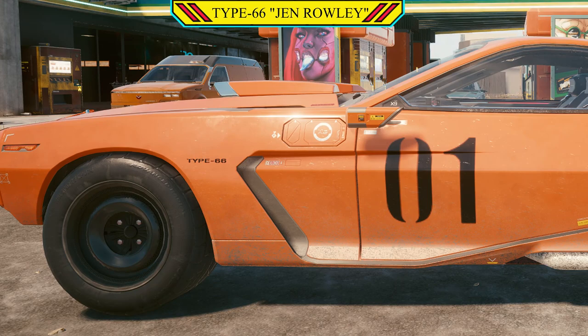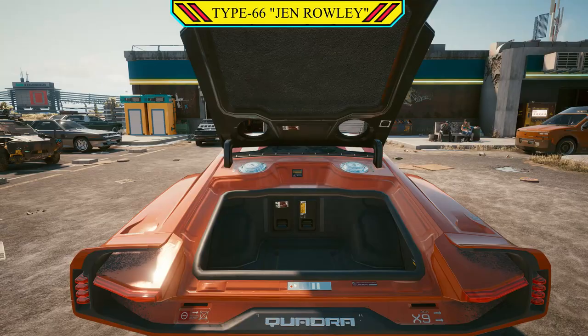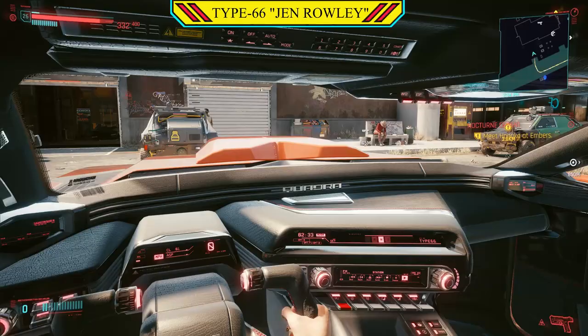The exterior is painted in a bright orange with a trademark 01 on the side and a modified front end, giving you a push bar. And of course, with it being factory standard, the boot is big enough to store a load of guns. As for the interior, it's a typical Type 66 styling with a black and red colour scheme.